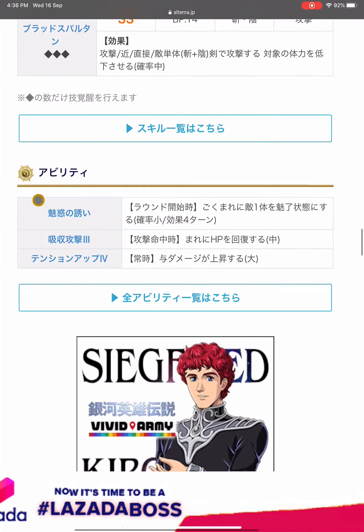Next we look at her three abilities. First is Charming Wing, which inflicts charm on a random enemy at low chance — same as SS Robocade. Second is Draining Attack Tree: when landing an attack, recovers own HP at medium chance, medium effect — same as SSL Kaiser. Third is Fire Up 4: attack damage increase, large effect — also same as SSL Kaiser.